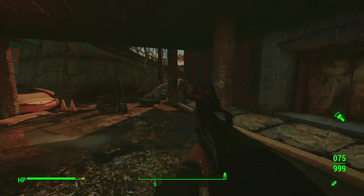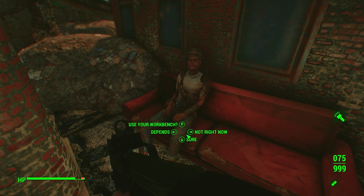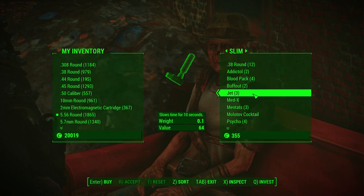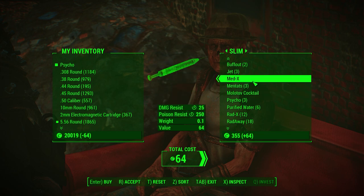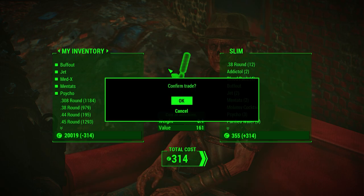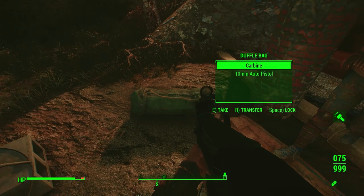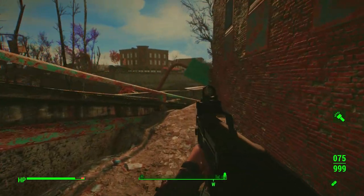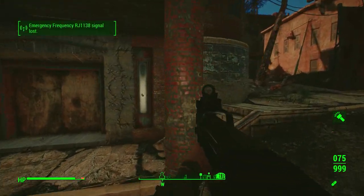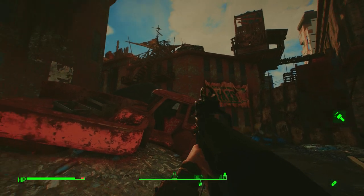Not hostile - 'sure, uppers, downers, whatever you're looking for.' I did turn on the visual effects for the drugs again, so we'll have to deal with some of that. I need to get some Day Tripper just to show you what that does - it's pretty entertaining. Once we go inside I'll take some drugs. I don't have any companions with me so they can't complain.